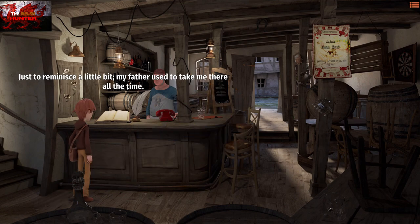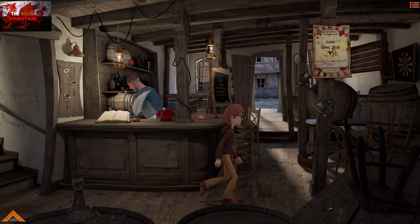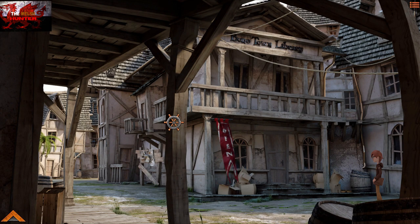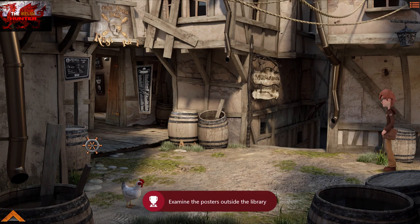Say goodbye and head out the door. Go left into this library area. Examine the posters — press the X button on the posters just outside the library in the middle of the screen. That should get us the achievement. Head up, then head straight to the right where it says Museum on the sign.